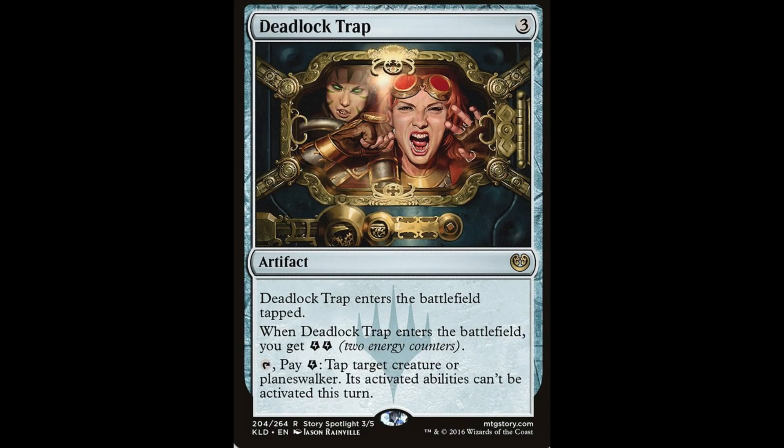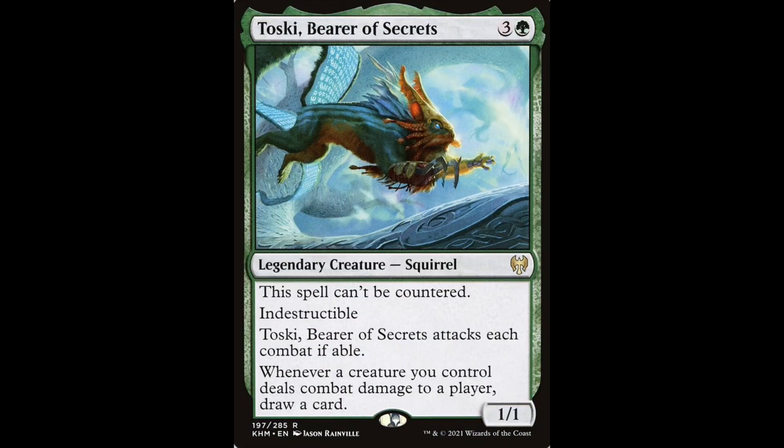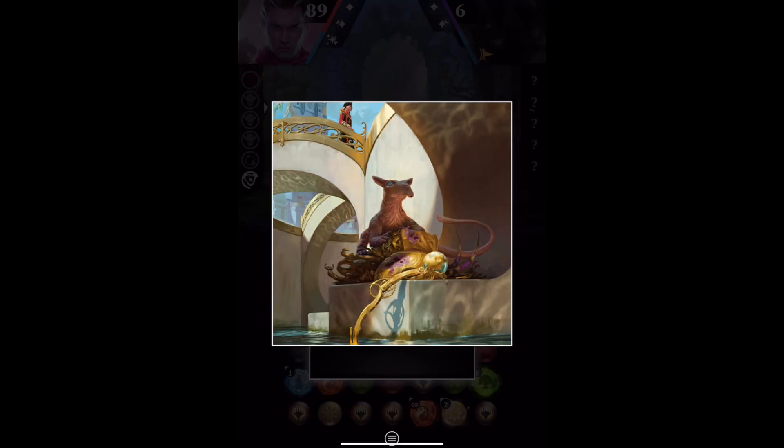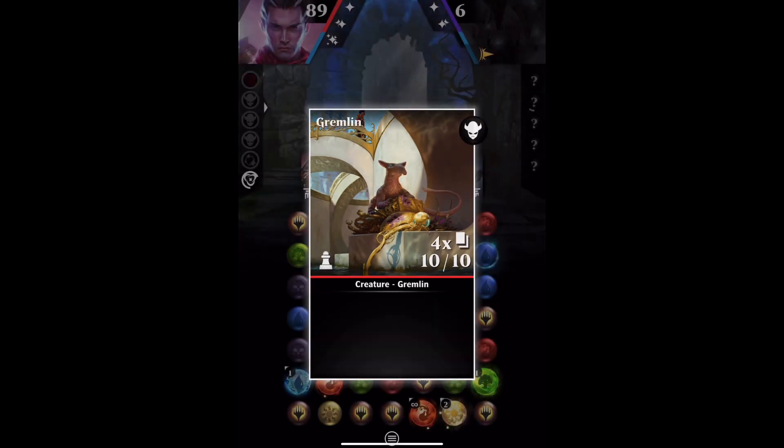This is Deadlocked Trap from Kaladesh, and it's fabulous. Toski, one of my favourite cards in the game — I used to love playing with that one. Admiral Beckett Brass. Note how cropped the artwork often is in Puzzle Quest compared with the paper cards. But there we go — the Gremlin token.